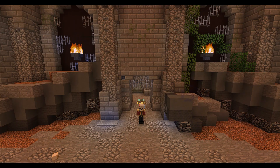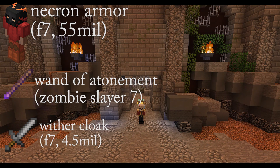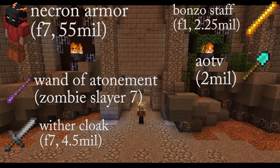Floor 7 is the hardest floor except for master mode. You will need a full set of max necron armor and a juju shortbow, a wand of atonement, a wither cloak sword, and a bonzo staff. Maybe also upgrade your aspect of the end to an aspect of the void. Also try and get roughly 400 to 500 magical power and get your legendary skeleton pet to level 100.